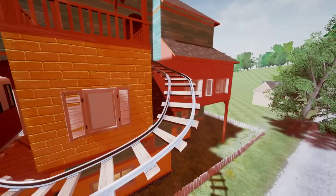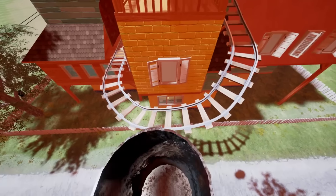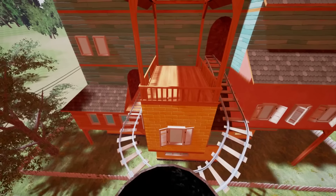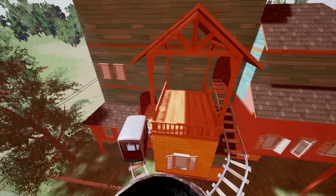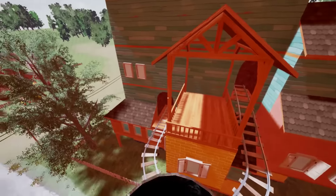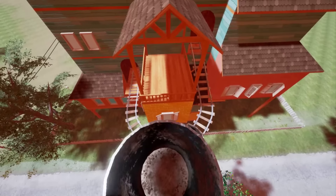Look at that, the train's so close. I can actually taste the train. I so wanna ride you, train! Just wait for me, I'm climbing up. So the train doesn't come from anywhere, I guess. It looks like it just spawned from a wall and it ends with a wall. Well, that's kind of disappointing.